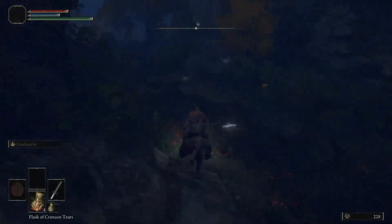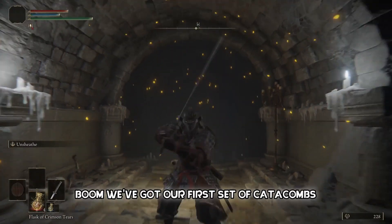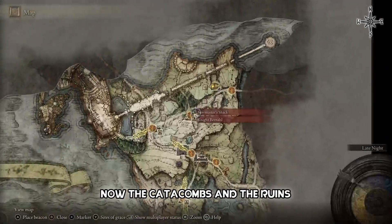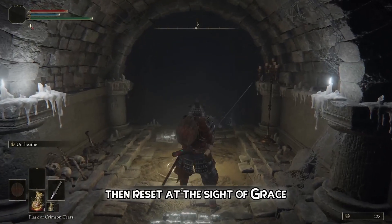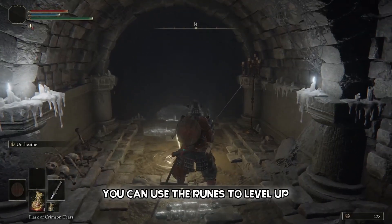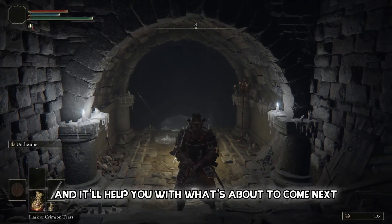We've got our first set of catacombs. The catacombs and ruins we've found can be used to farm runes — run through, kill all the enemies, then reset at the Site of Grace without dying, and you'll get more and more runes. Use those runes to level up. I recommend leveling up Vigor first — it's your top stat, it'll increase your health, and it'll help you with what's coming next.